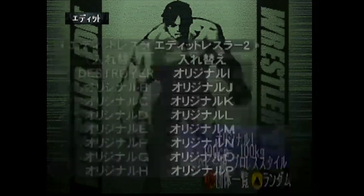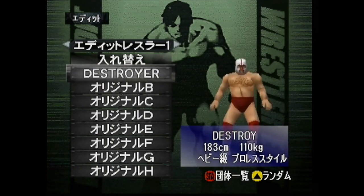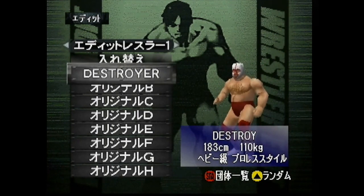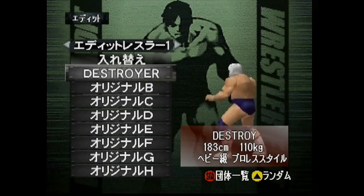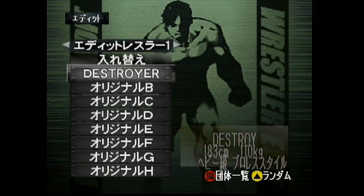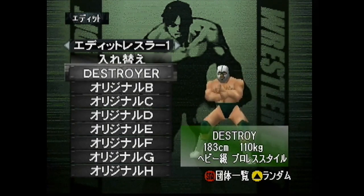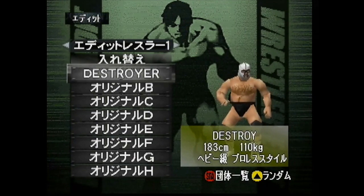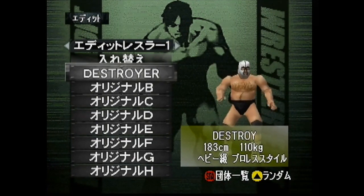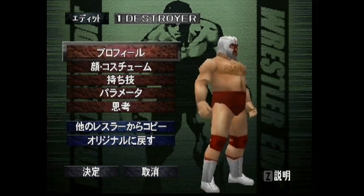I am bringing you another one of my original CAL designs, and that is the Destroyer — the legendary, infamous Destroyer. Dick Bayer was his real name. His mask is actually available in the game; you have to unlock the Destroyer mask. I made a video on that. You can click the little info button right above here on how to get that mask. There's some confusion on how to get it, so I tried to clear things up a little bit.